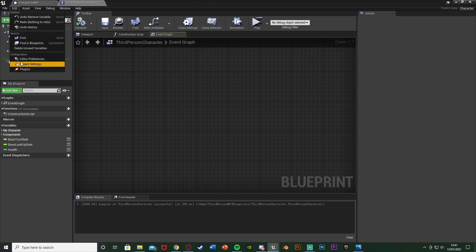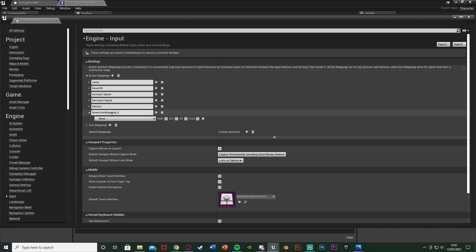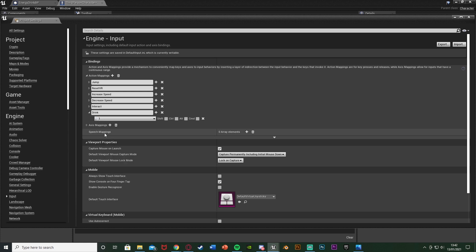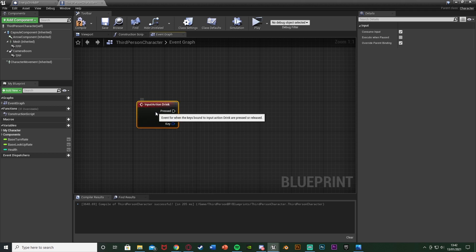Go to Edit → Project Settings, and go all the way down to Input. Hit the plus Action Mapping. I'm going to name this one 'drink energy', 'health up', or just 'drink' — anything along those lines. I'm going to change the key from None to be 1, so when I press 1 on the keyboard it triggers this. You can set it to whatever you like — action mappings support multiple keys and different console keybindings. Back in the Event Graph, right-click and search for what you just named it, and you'll see the action event appear.